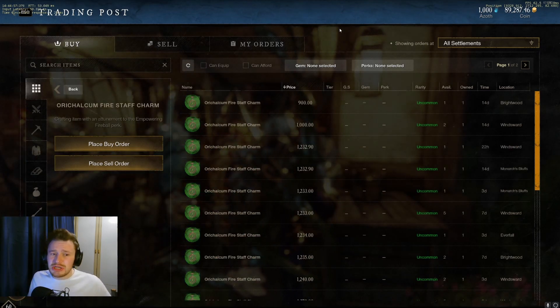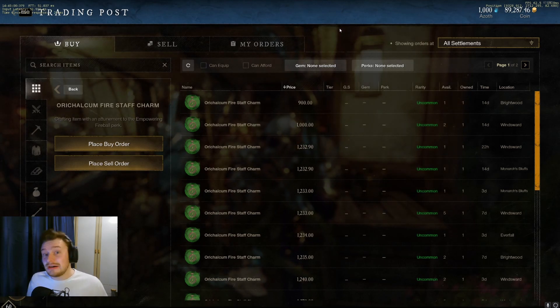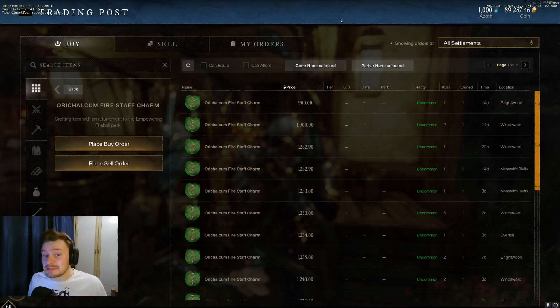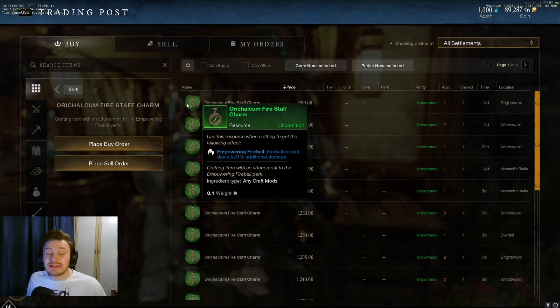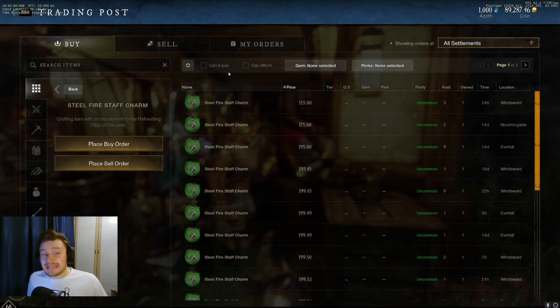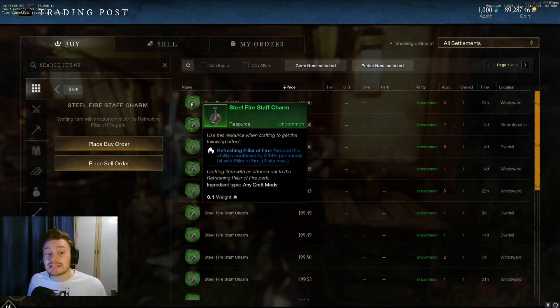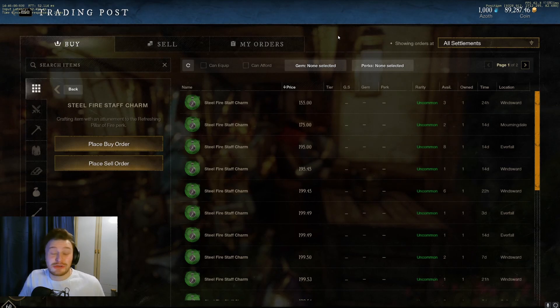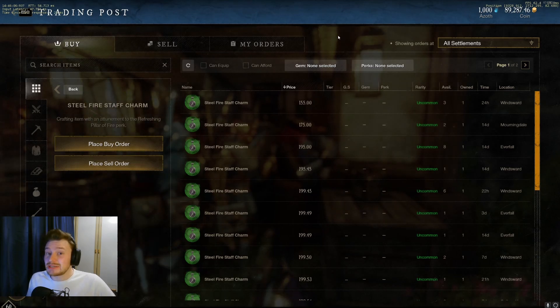Fire Staff Charms have also gone up or are fairly high in price right now, because the Fire Staff received a decent buff with this latest patch. The Orichalcum Fire Staff Charm, which gives Empowered Fireball, is sitting at around 1,000 gold. The Steel Fire Staff Charm, which gives Refreshing Pillar of Fire, is also fairly high at around 155 gold. Prices will be different on your individual servers, but generally following the trends, these will be up for the next week or two at least — on some servers, much longer. So keep your eyes peeled for those drops.